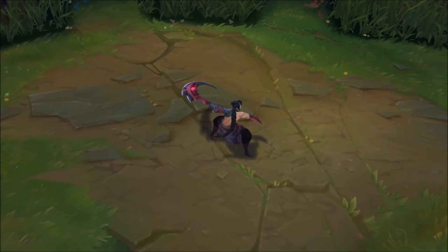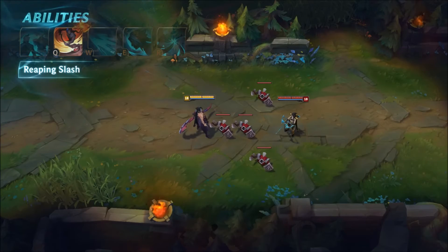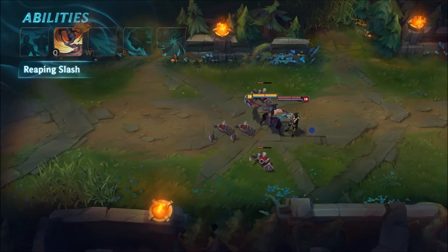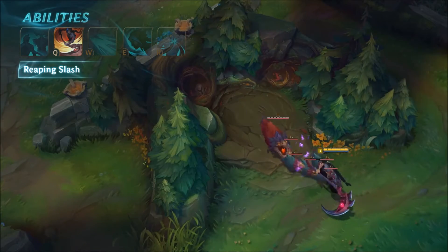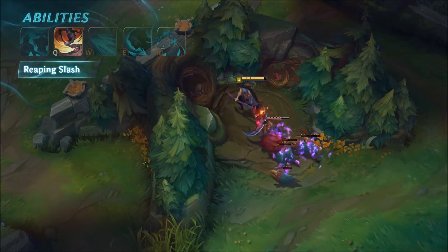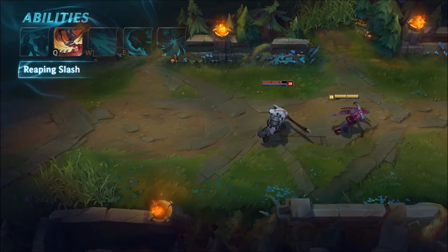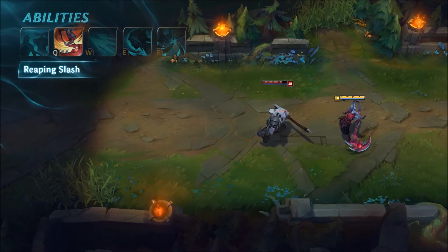Cain's Q is Reaping Slash. Cain dashes, then swings his Scythe in a circle — both the dash and slash damage all enemies they hit. This ability deals bonus damage to monsters. If Rost wins the struggle, Reaping Slash deals bonus percent health damage against all enemies except minions.